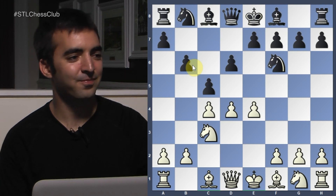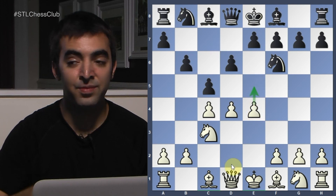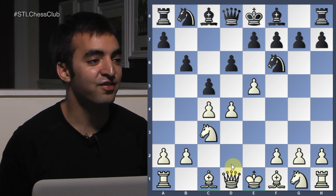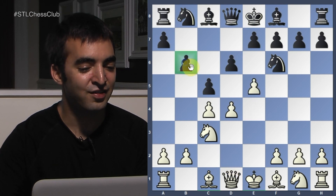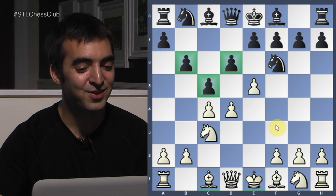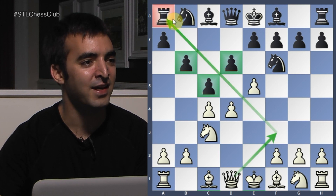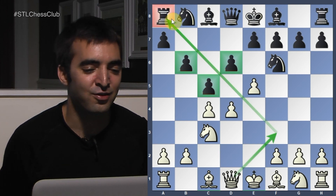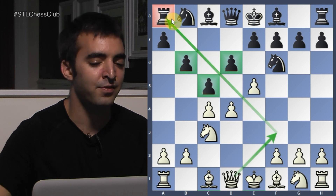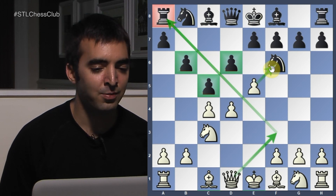White to move — there's a forcing way to win material here. The move is E5, with the threat of Queen F3. This is the problem with her setup — this exact pawn formation runs into Queen F3, where in many cases the rook is just trapped on A8. There is no resource for Black to defend the rook. So when I play E5, I have the double threat of Queen F3 and also simply to take the knight.